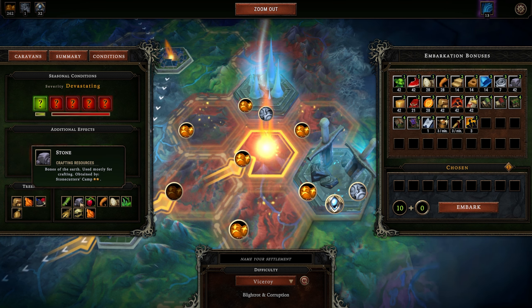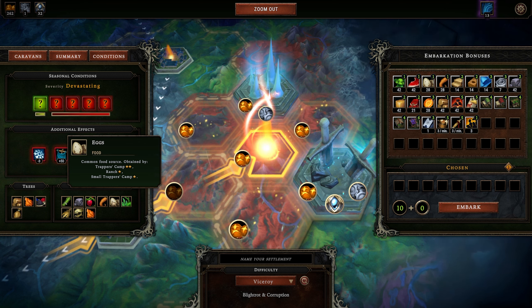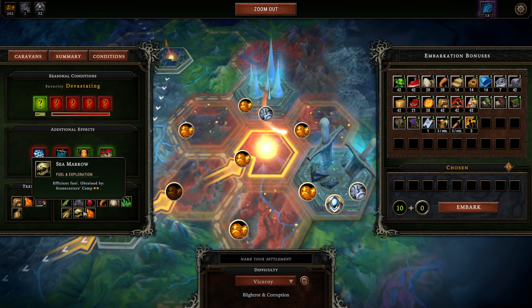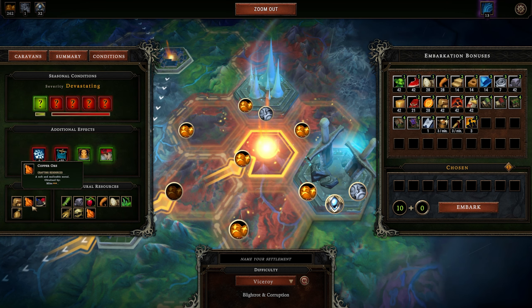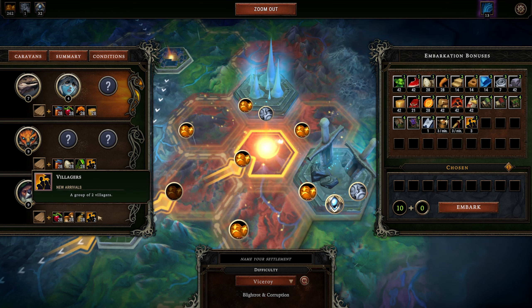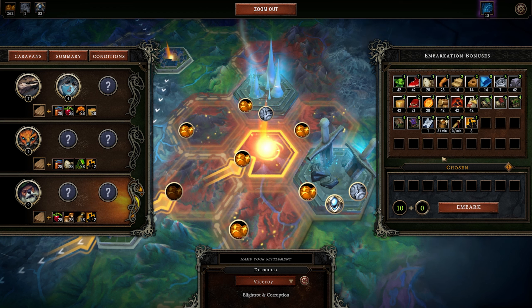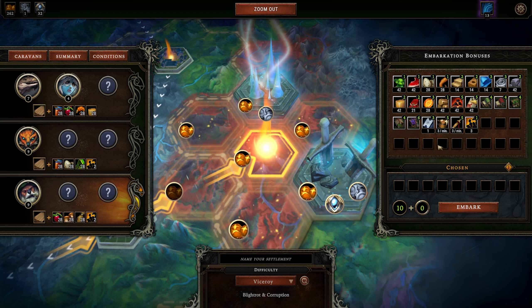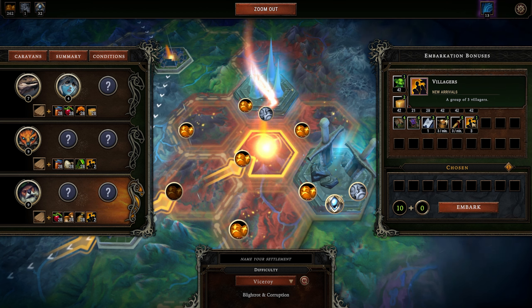Now if we look over here, we need to be mindful of this. I'm glad that we have stone - that's going to let me build some paths very quickly. Berries, roots and eggs are all going to be things, so we want to go after lizards and beavers if we have the opportunity. Lots of copper ore, grain, and the trees bring us wood, copper ore, pigment and plant fiber. Lots of positives going on here.